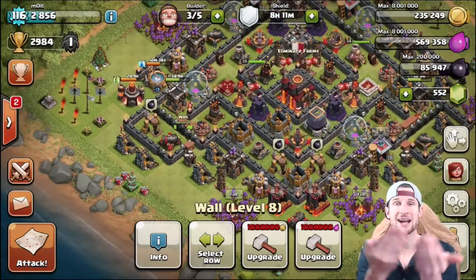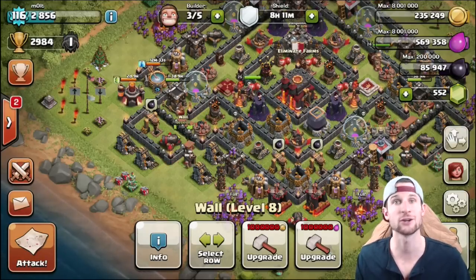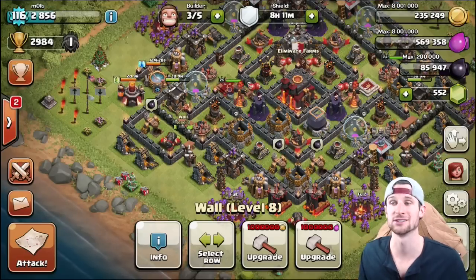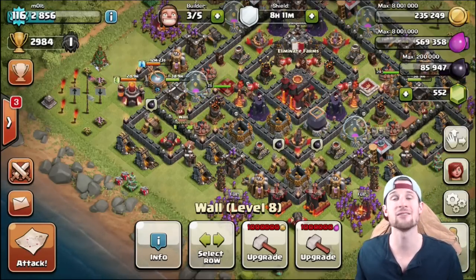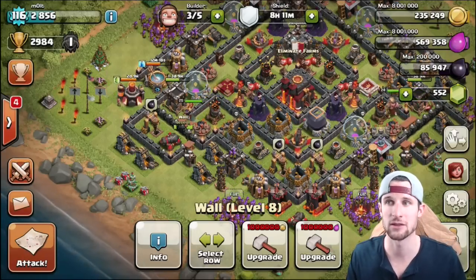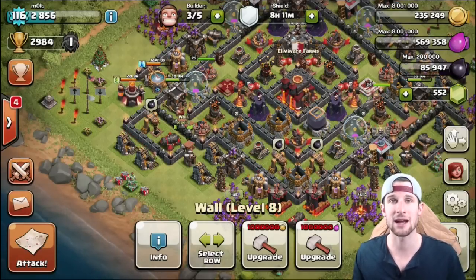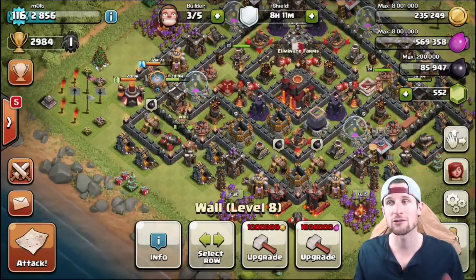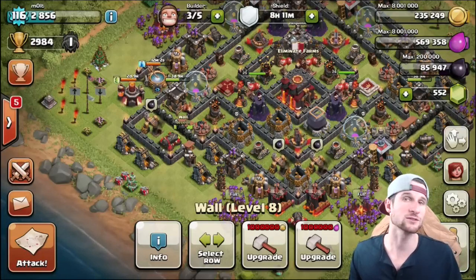A lot of people will stack archers on one side, and then the bottom part of the base is not defended well against air troops, so that's something to be very cautious of. Archer towers are both air and ground defenses, so it's very important to make sure that you have air defense coverage and ground defense coverage on all sides of your base, covering it against both ground and air attacks.